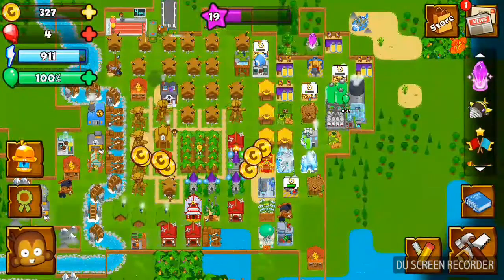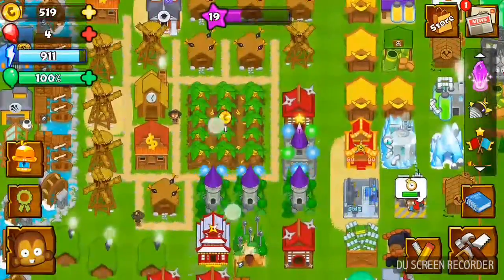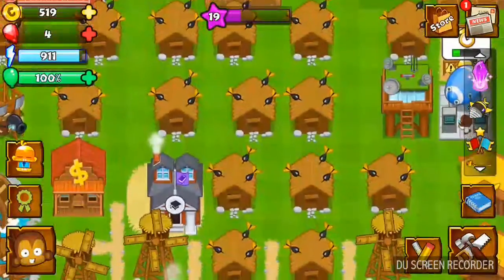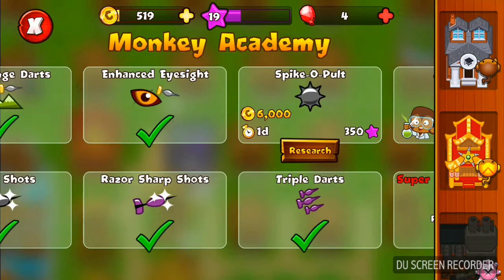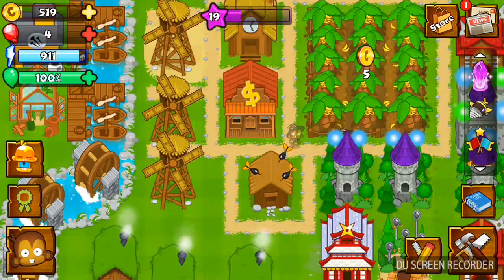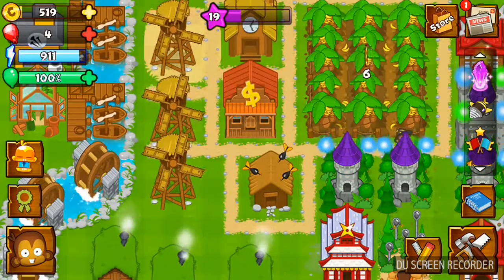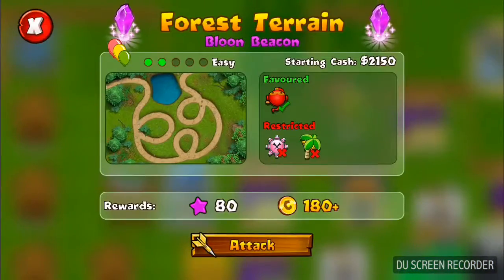You get Banana Farms to increase your amount of gold. You can also get special buildings to upgrade your monkeys — this one here is a dart monkey one to upgrade your dart monkeys. You don't have much capacity though, because one bank is basically the equivalent of 1,500 plus your Banana Farm capacity, so that's not that much to start off with, so you want to build that as quick as possible.